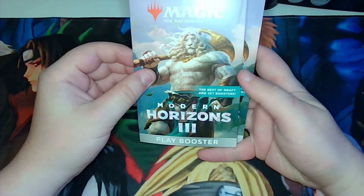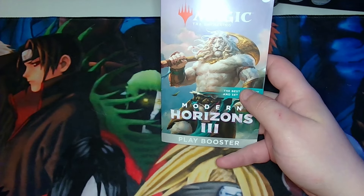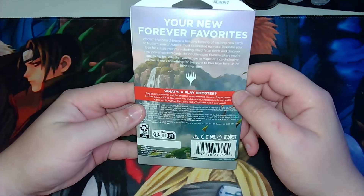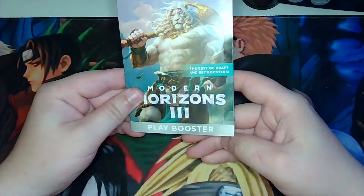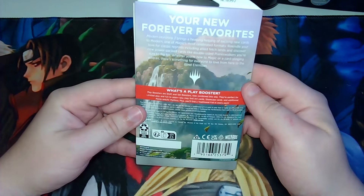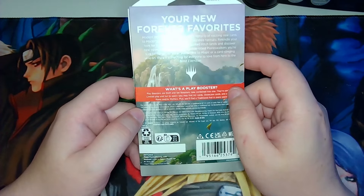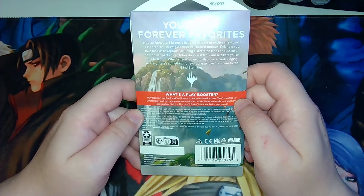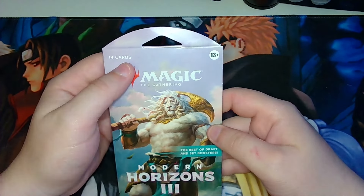It's launch day for Modern Horizons 3 and we got three play boosters. If you haven't been in on the loop, the play booster is going to combine the draft and set boosters into one pack. There's one rare in every pack, a bunch of commons and uncommons, potentially zero to one lands, a foil, and 14 cards per pack.